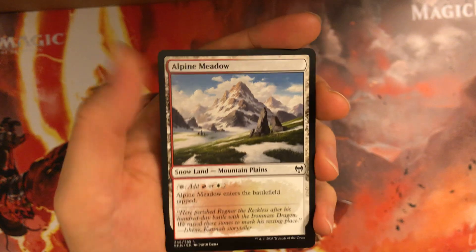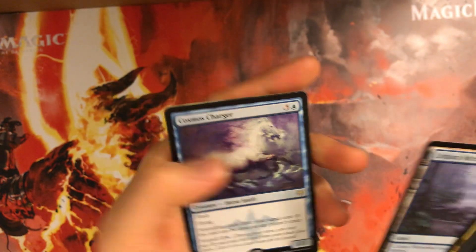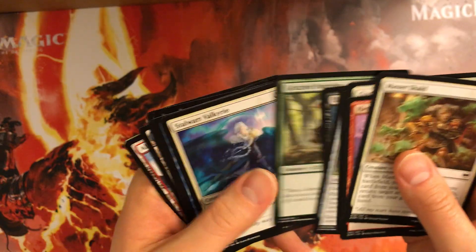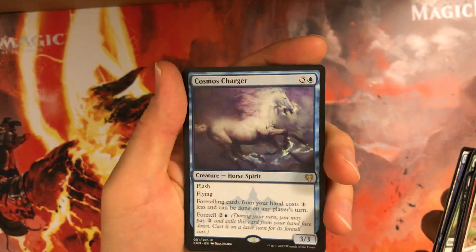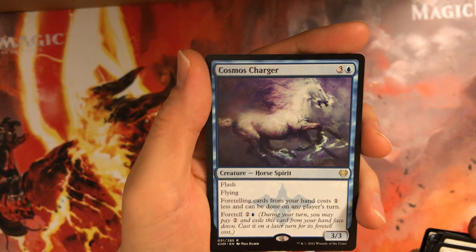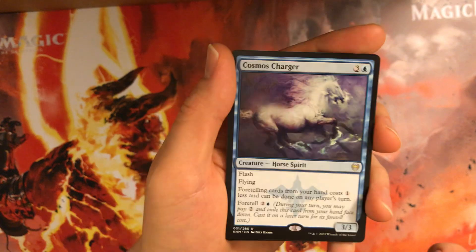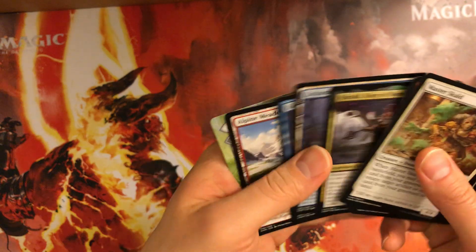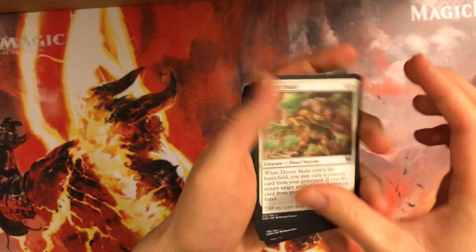Alpine Meadow is the snow land, and this is our token. Quick review — a lot of okay, playable cards. My first pick would be Cosmos Charger. It's just a good card: flash, flying — everything you would want among all these playable cards. This would be my first pick; I think it's a pretty easy first pick. But if you disagree, let me know and discuss below. Thanks.